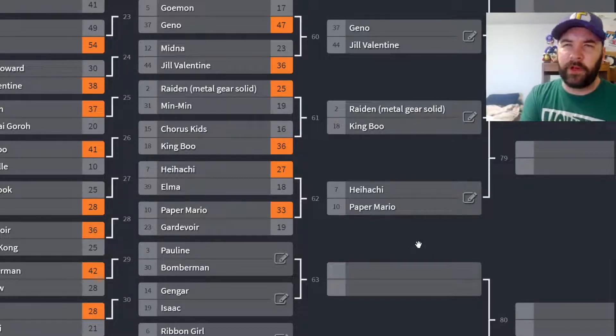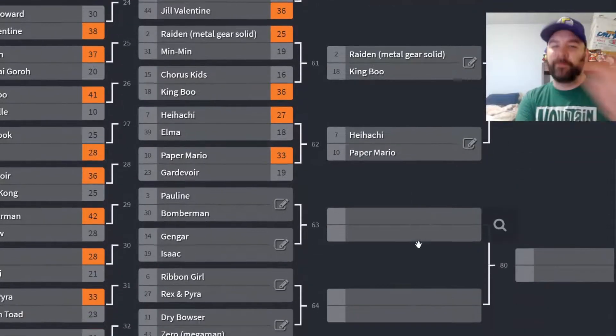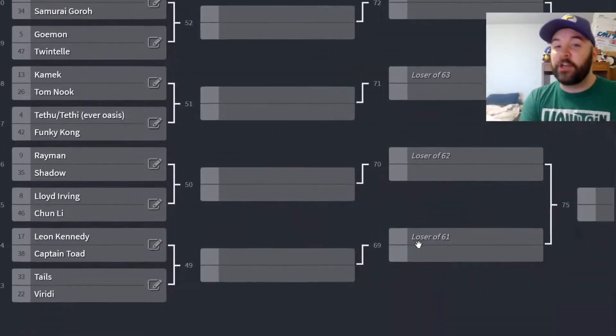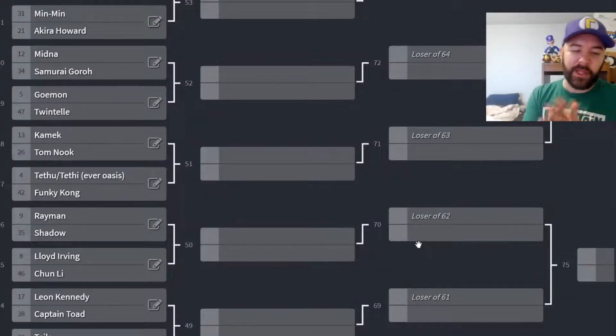So Gardevoir drops to the loser bracket. Paper Mario advances to the next round of the winner's bracket — we'll get there eventually, that's game 62, we're only on matchup 34 or something. Speaking of the next match, that's where we're headed: down to the loser bracket. And remember, in the loser bracket if you lose one more time you are done, eliminated. So if you like the character, make sure you get your vote in.